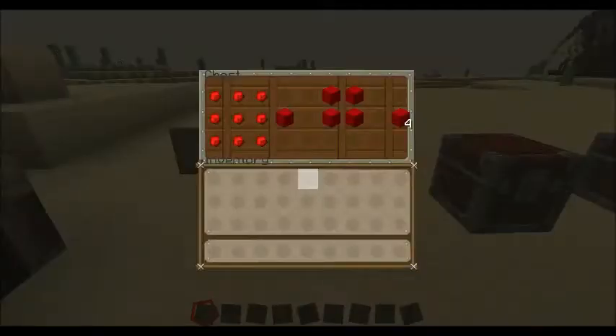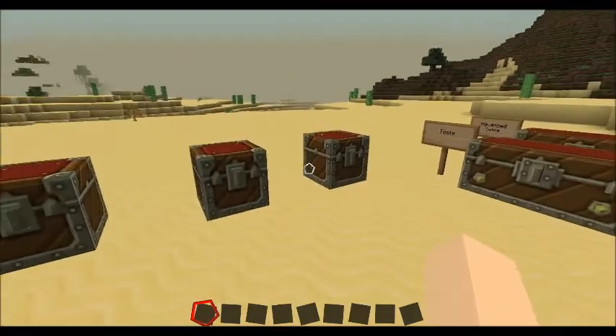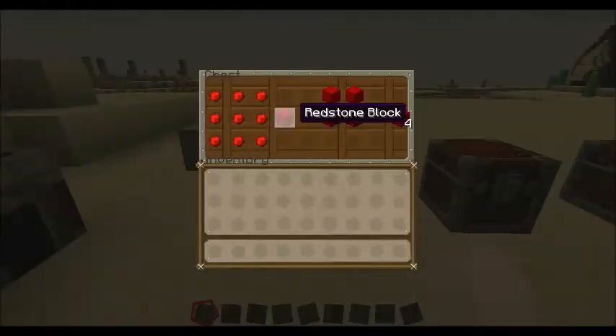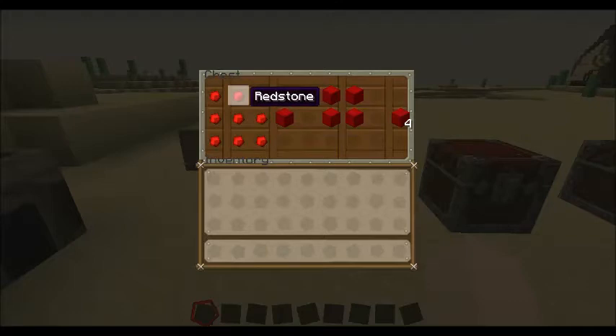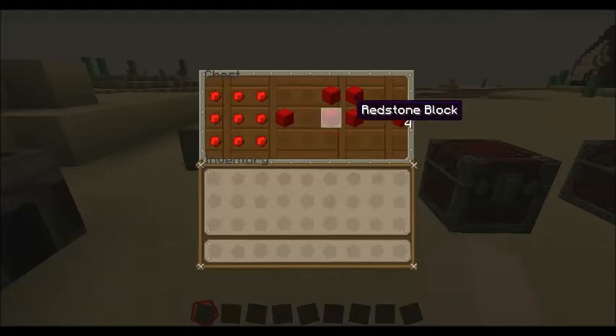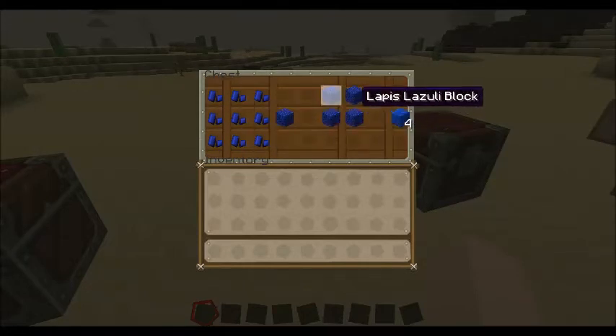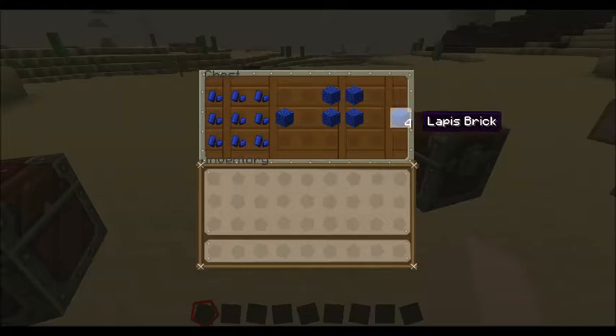So we got the different blocks. This adds different redstone, lapis, and obsidian stuff to your game as well. For redstone, if you put the redstone in a 3x3 pattern like this, you get yourself a redstone block. If you get 4 of those and you place them like this, you get 4 redstone bricks, which you can use to craft and build houses, like you do with regular bricks. And pretty much the same thing with lapis lazuli — put lapis lazuli 3x3, you get a lapis lazuli block. Place 4 of them into a 2x2, you get 4 lapis bricks.